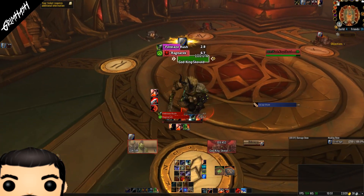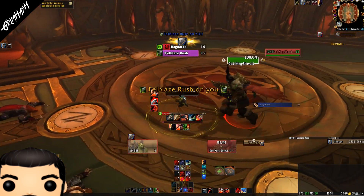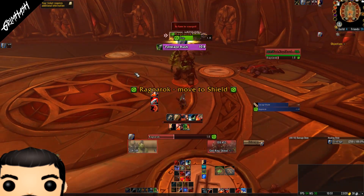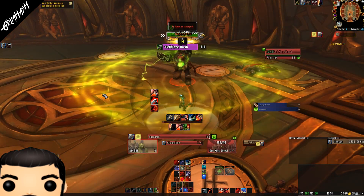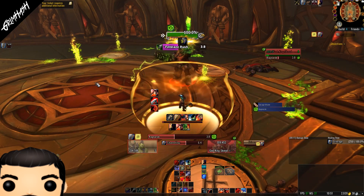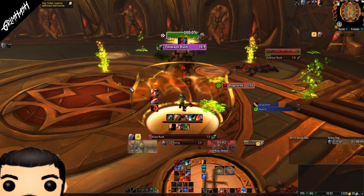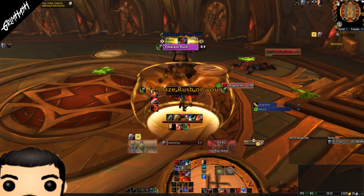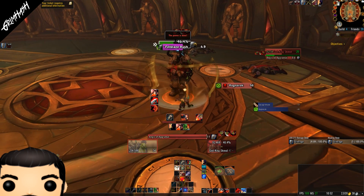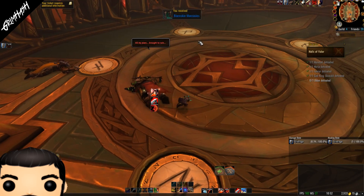We'll skip a bit of editing — okay, so God King is active. We don't want to kill him, we're only on heroic, so we're just going to run around a bit until Ragnarok appears. You can see me just spamming my mouse to the left-hand side to show I'm not clicking anything. Boom — keybind shield! It's so much easier than having to find your mouse and click the button when everything's going on.